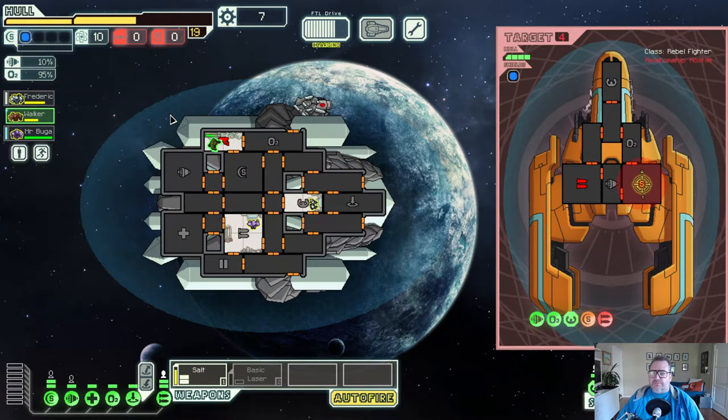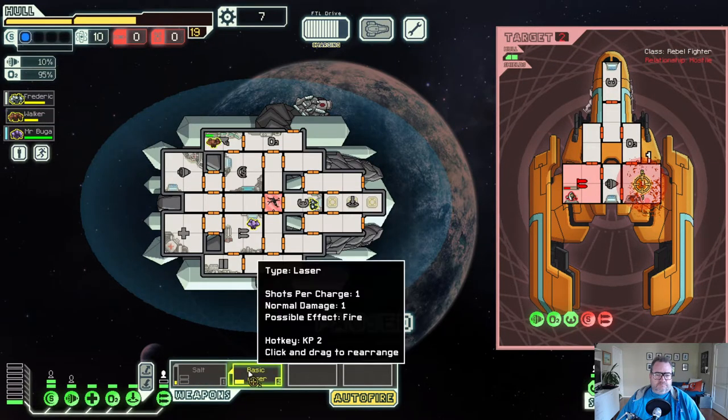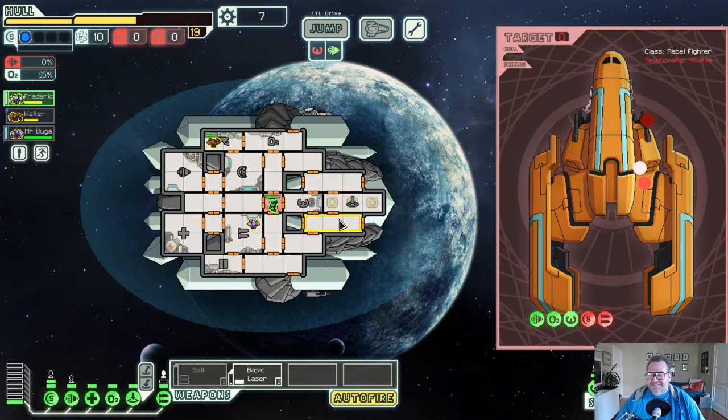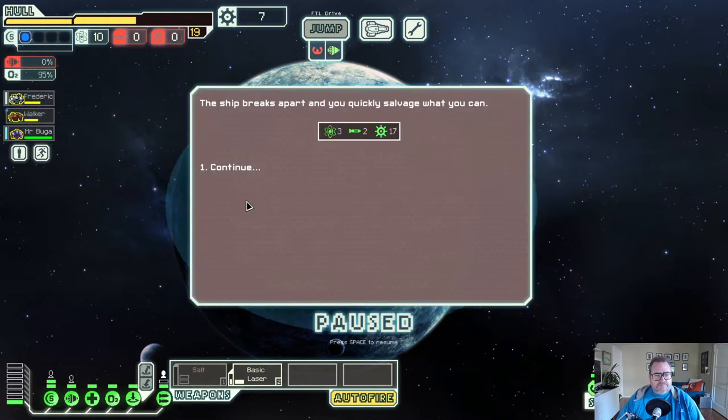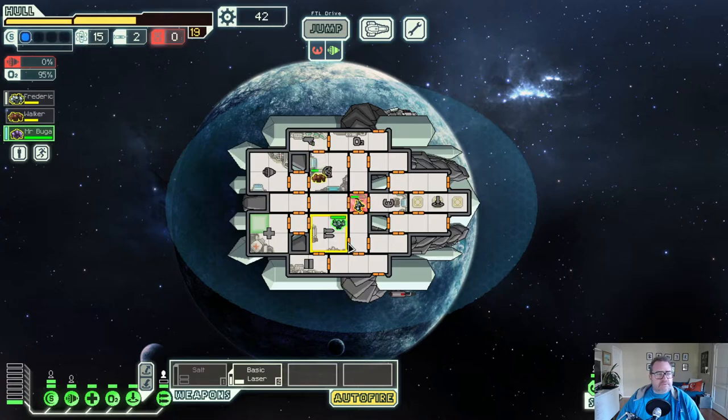Come on, take down the shields. He's trying to repair - we might be able to kill him before the ship goes down, not quite. I love these little one-slot rooms, it's unique. We got two fuel and 18 scrap. We can upgrade our weapon bay and now we have enough to power the weapon - 42 scrap left.